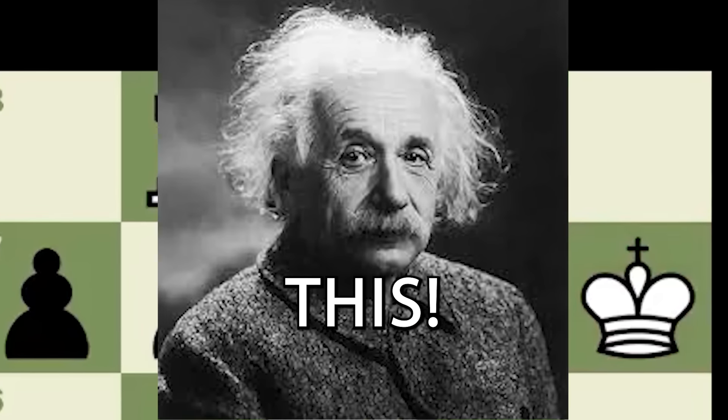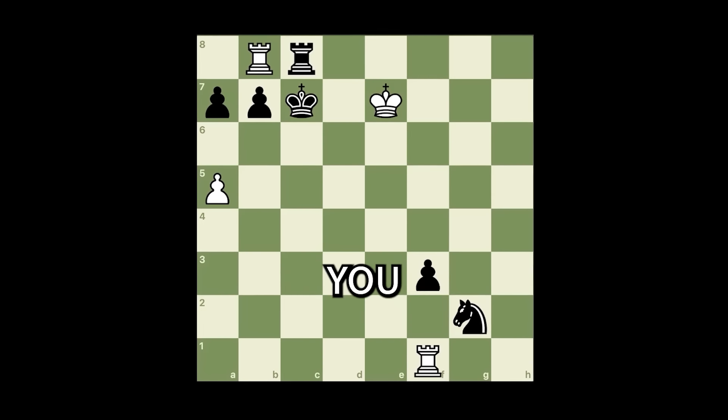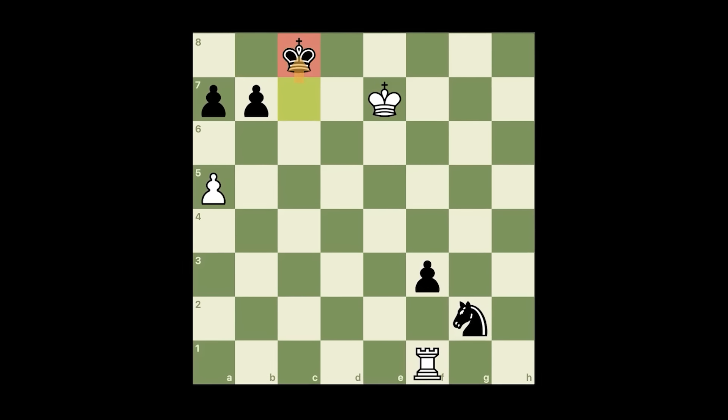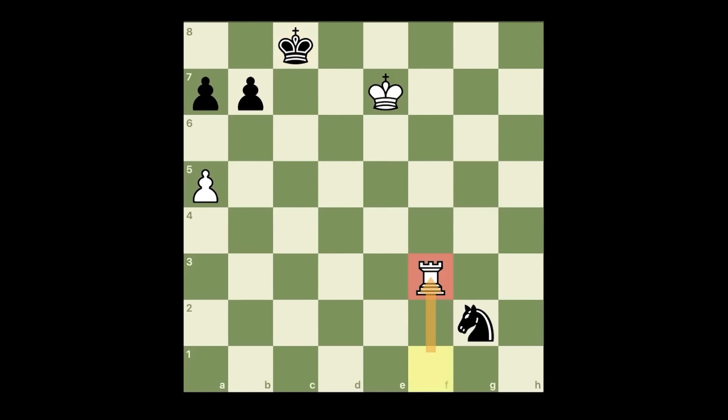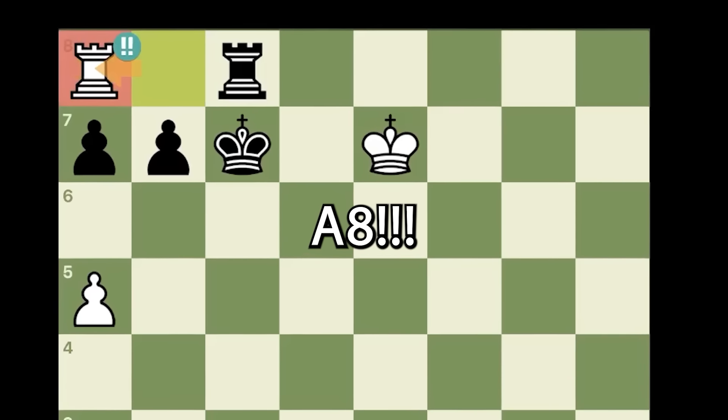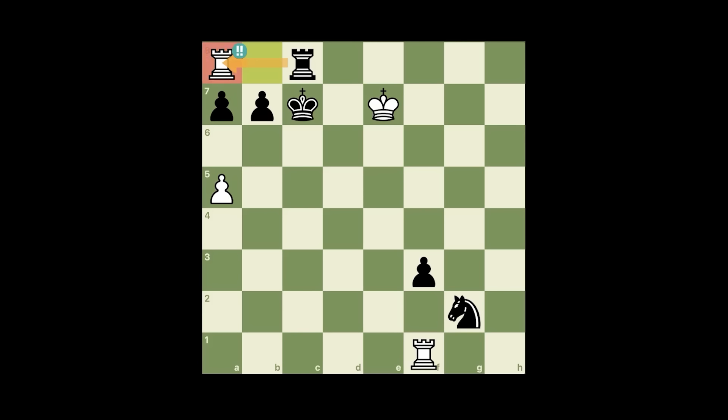You're a genius if you find this. I would have loved to see your face when you discover the move. It's white to play — their rook is attacked, and if they exchange it it's probably winning but it won't be easy. Why a genius? Because the move here for white is out of this world: rook a8.